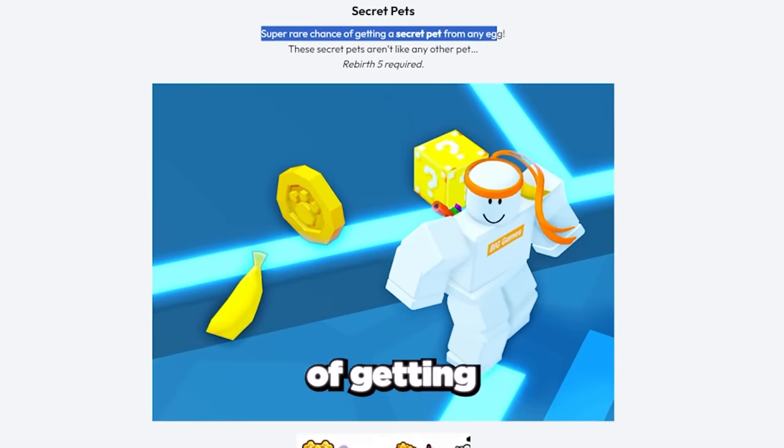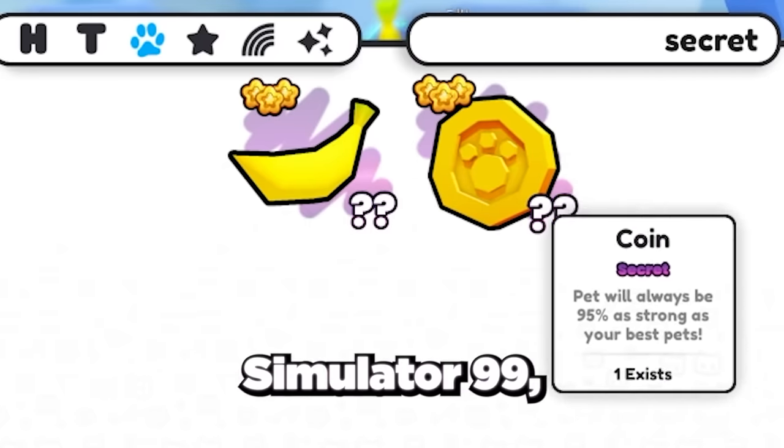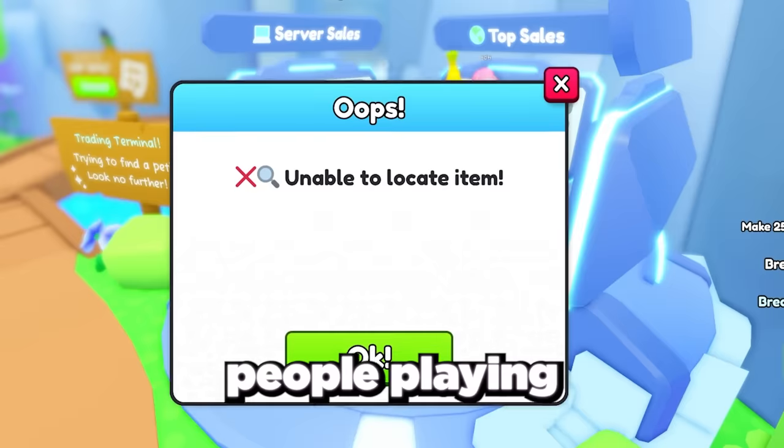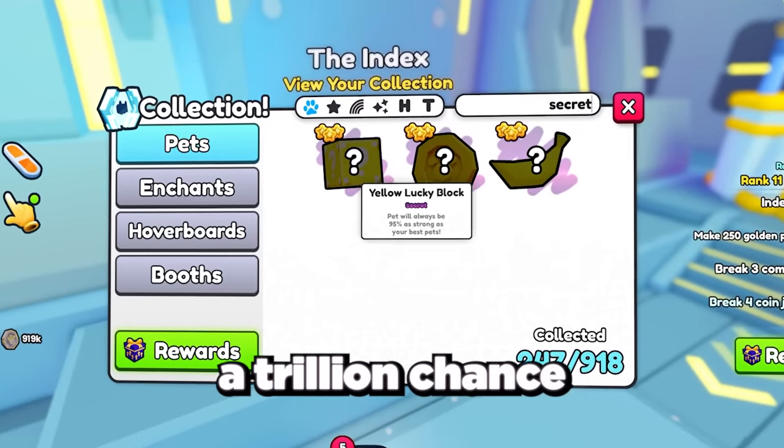Currently we don't know the exact odds of getting the secret pet, but with only two hatched so far across all of Pet Simulator 99 with over 100,000 people playing and hatching eggs, my guess is that it's in the billions — if not a one-in-a-trillion chance to hatch.